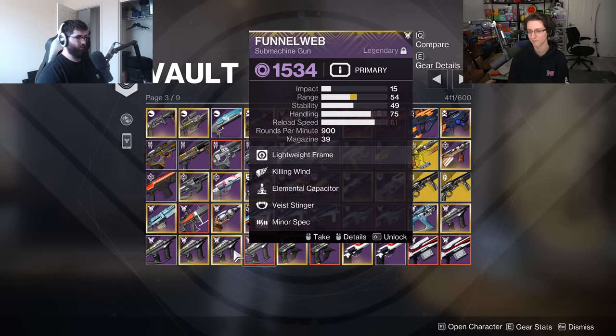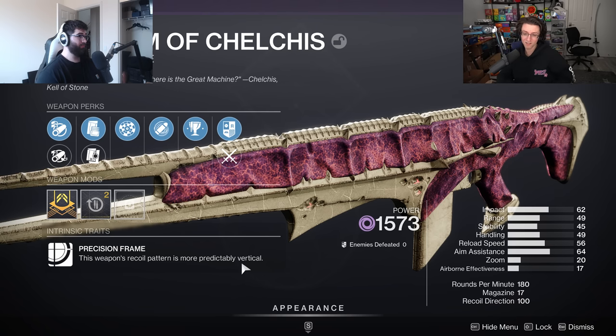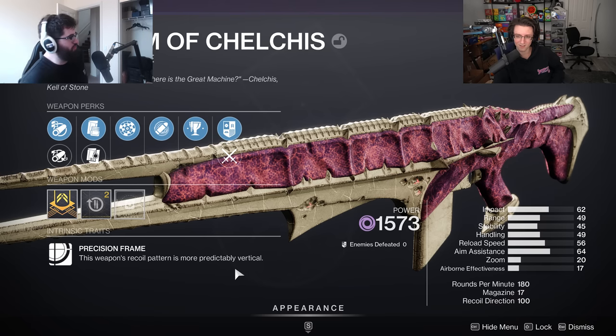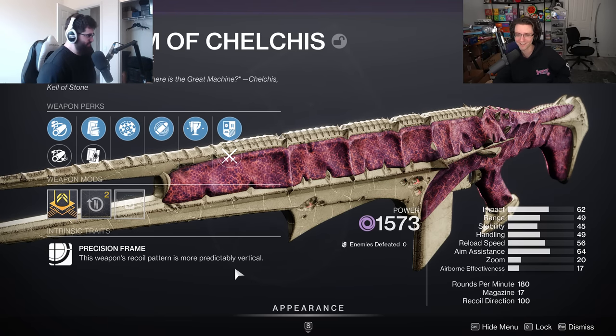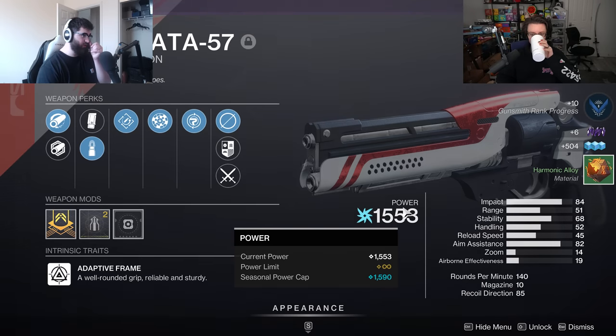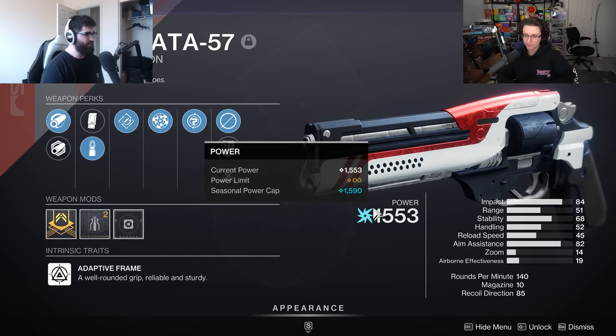Doom of Chelchis in PvP — I don't know how many people are really using that. Literally an insane person. But if you're never gonna use it, just get rid of it. This one has Rangefinder and Hammer Forged with good stability — that could be worthy. I don't really have a Rangefinder hand cannon so I think I'll keep that one around.